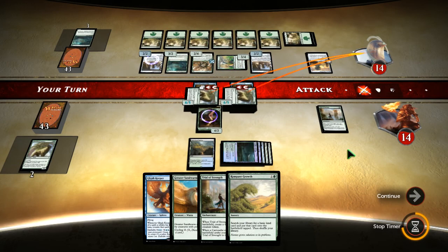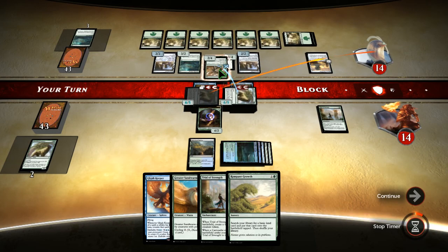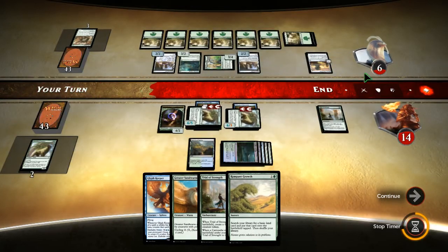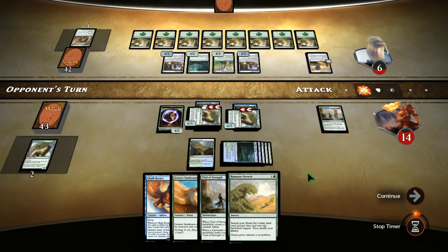Attack with all. So I'll get you down to 12. Oh yeah, you're flying — you need reach. That was trample so we got you to six. So next time any one of them are gonna hit you.